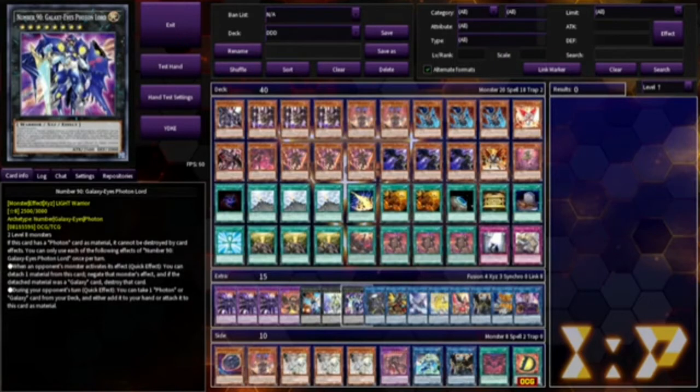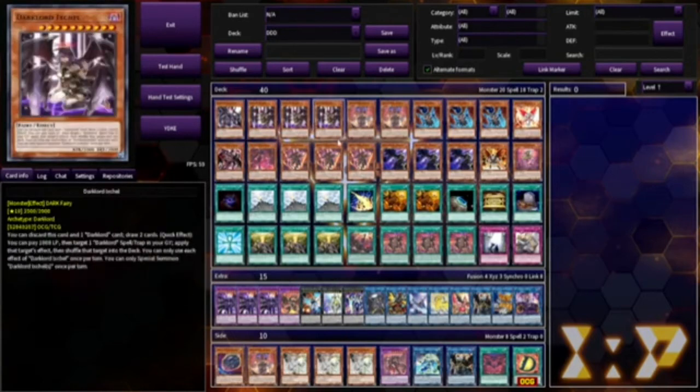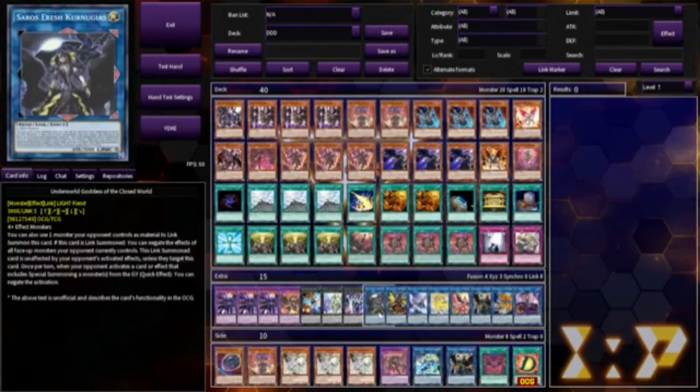One copy of Number 90, which I do believe is fairly expensive because of its negates. Running Arash, Goddess of the Underworld — I'd probably like to do a video talking about her one day. Even though she requires five materials, you can get a lot of cards out with this deck fairly easily. You can summon fairies fairly easy once this deck gets going, so you can get at least the four effect monsters needed for her requirement. And if you happen to try to break your opponent's board, you can use one of their monsters for her summoning.